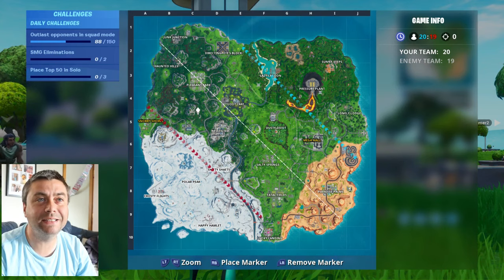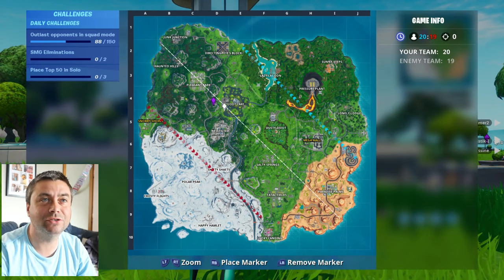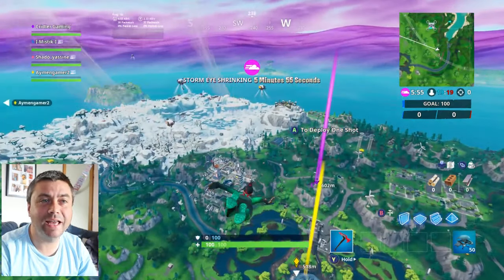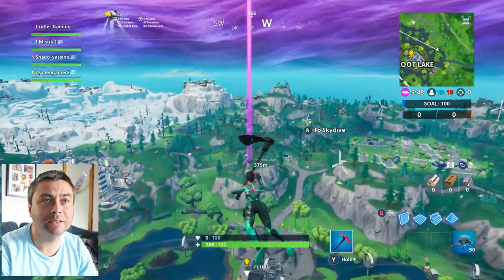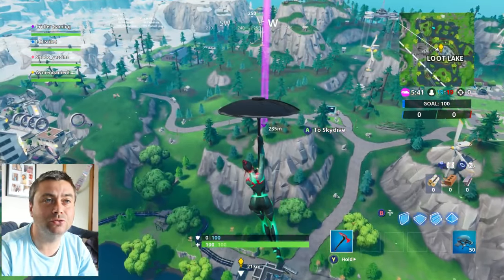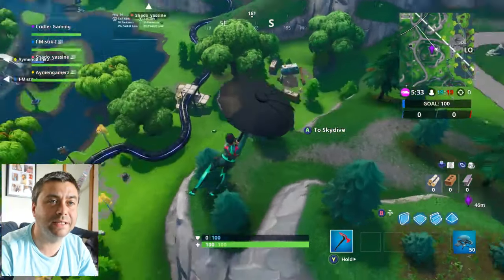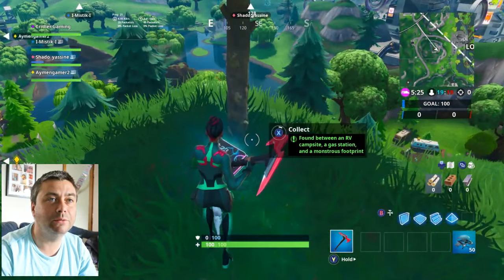So we're going to head to Fortbyte 23 — it's just above the Loot Lake hill, just here. You've got a gas station etc., and eventually it's actually on the top of the hill. It was quite a tricky one to find randomly, but it is there. Flying in now, we've got Neo Tilted just there, we've got Loot Lake here — oh, there's actually two hills. Just got to remember which one it's on. There's a little top hill on top of the hill, if that makes any sense. The Fortbyte is just there. Got a nice chest in there too. As you can see, the Fortbyte is here — just check on the map where we are now, it's just by Loot Lake. The circle's not too far as well. So we'll collect this one up now.